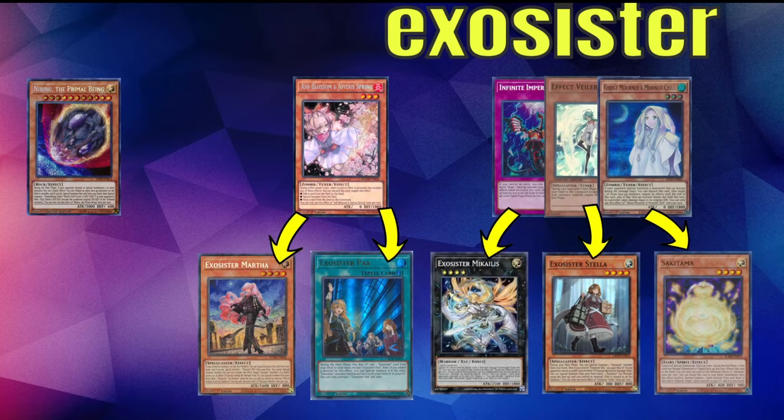Exosister — I was told to include this, so shoutout to Brian and Dan. Exosister is a deck coming out of the shadows now that Arise-Heart is gone — people are touching the graveyard again so Exosisters come alive. You really just want to stop Martha. There's an Ash bait for Martha, but if you don't Ash it and they already have Martha or search Martha, you just Ash it anyways. You can Imperm the spirit monster — it's normal summoned so you cannot Mourner it, but this can stop the level 4 engine. If you stop level 4, you're doing pretty good: Imperm the Stella which gets them to a rank 4, or stopping the Michaelis tier is also good. Nib is good when they overextend, but Droll and Shifter are very bad since this deck plays Shifter.